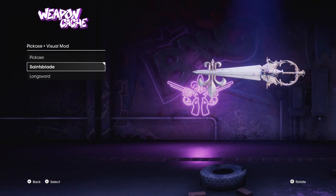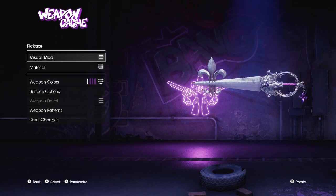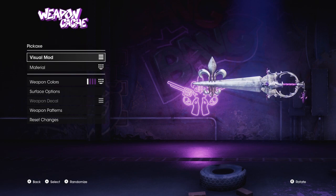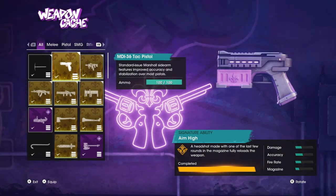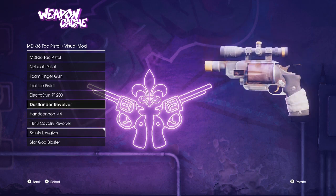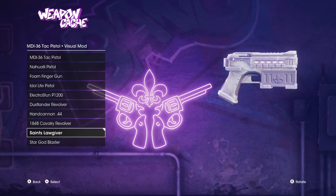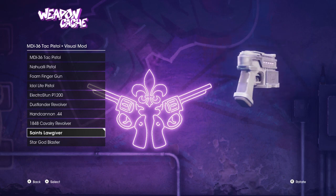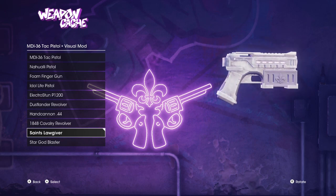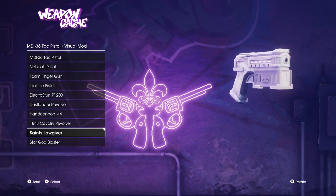My personal favorite right here is legitimately a Saint's Blade — it's supposed to be like a parody of Kingdom Hearts in a way. I actually like its design; it's like a pseudo-Kingdom Hearts look. And there's the Saint's Lawgiver. If I remember correctly, this kind of pistol visual mod in particular is an actual gun you can use in Saints Row the Third, and I think Saints Row IV. I think the Third and IV were the first ones to ever include this — I could be wrong.